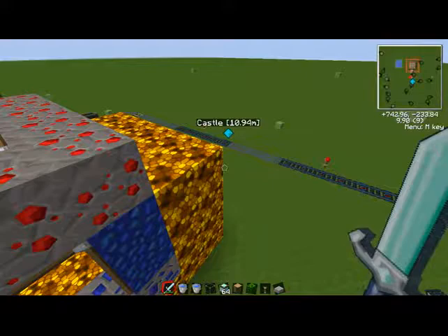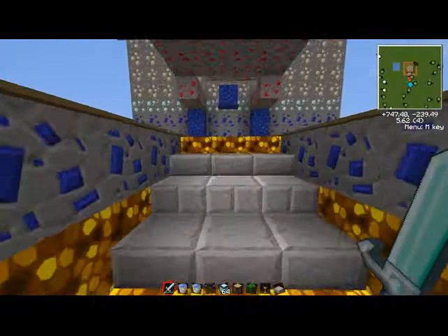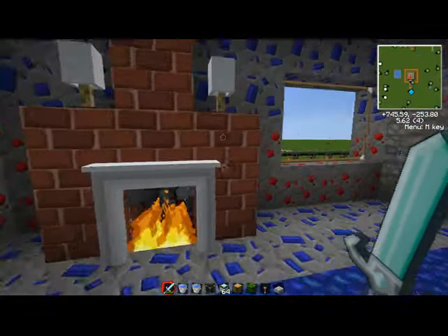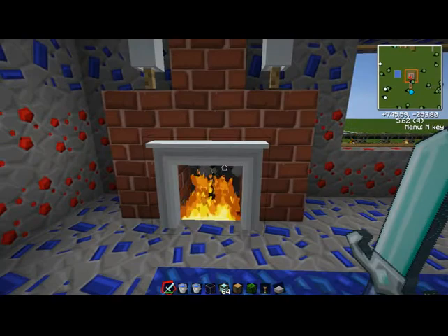If you saw — it doesn't exactly connect to the fireplace, it just looks nice. All the fireplace really is is just netherrack and fire and the little thing and then bricks. A mantelpiece makes it look suddenly a lot nicer.